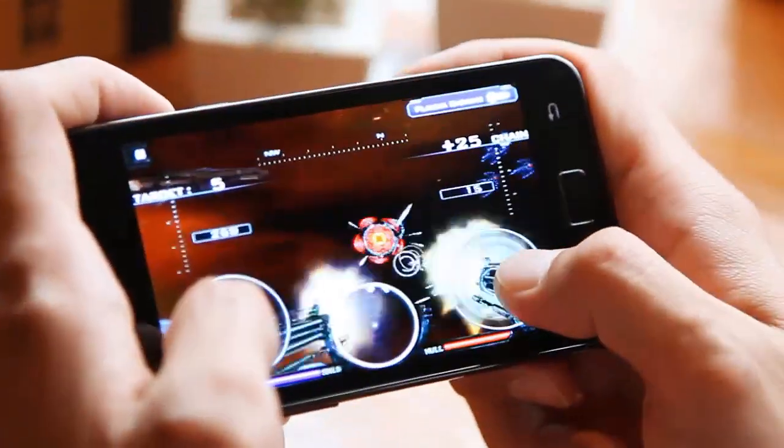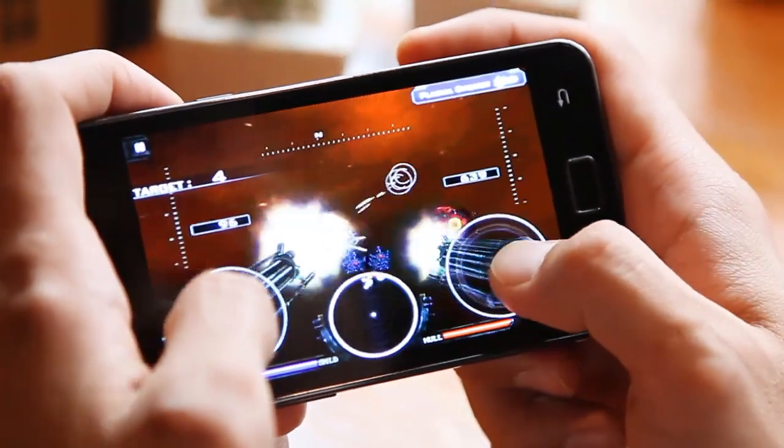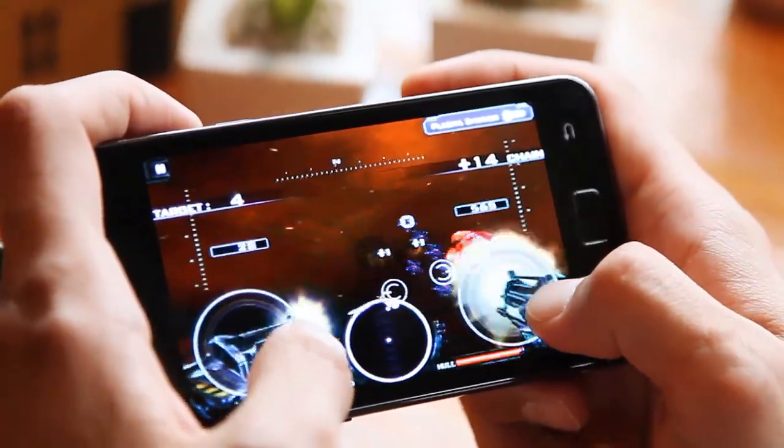Tilt your phone in a certain direction and the gravity sensor moves the screen. Using the radar at lower center screen, you can zero in on enemy location with a bit of practice in tilting the phone.